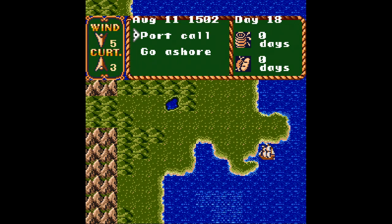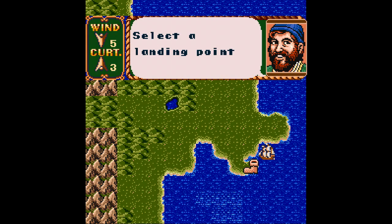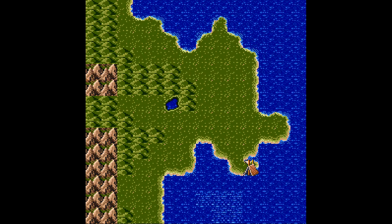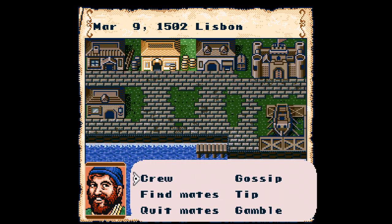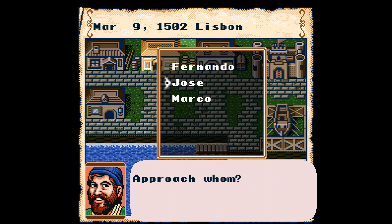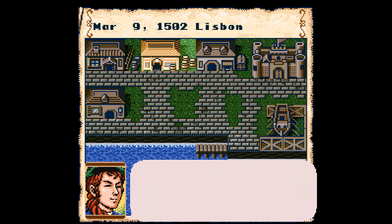The same could be said for the Uncharted Waters SNES ports, especially the second game, New Horizons. Starting with the first game, simply titled Uncharted Waters, this game was on MSX and the NES before making its way to Sega Genesis and Super Nintendo in 1992. As you might expect from an early Koei game, the graphics at first glance do not look like much, and that's the first hurdle you gotta get over if you wanna get into this one.